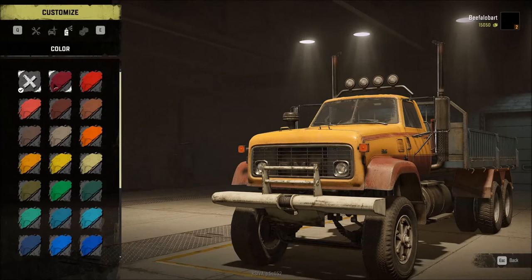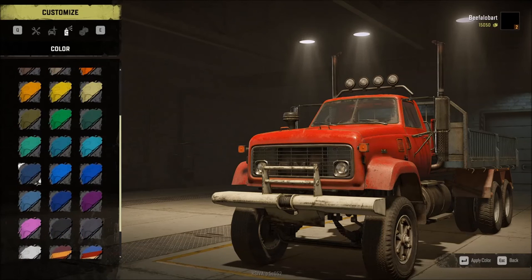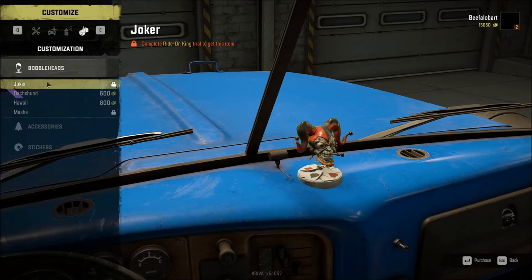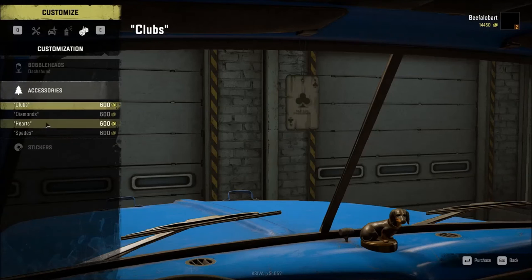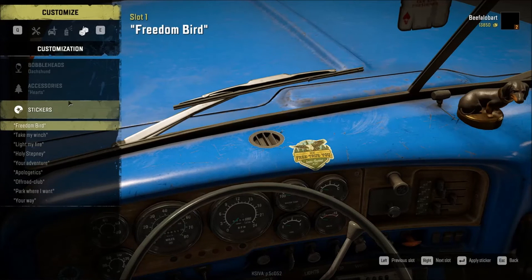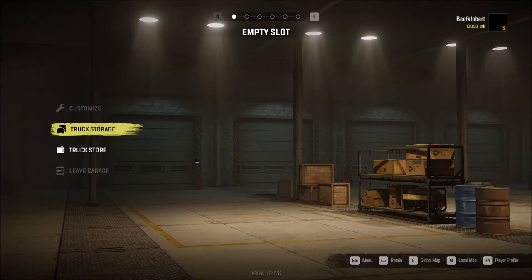Go to paint jobs — entirely up to you what you choose. I tend to use blue quite a bit. Bobble heads — got to have my doggy and my ace of hearts. Plenty of stickers but I'm not going to worry about them. We now have this truck all set up — hit Retain.